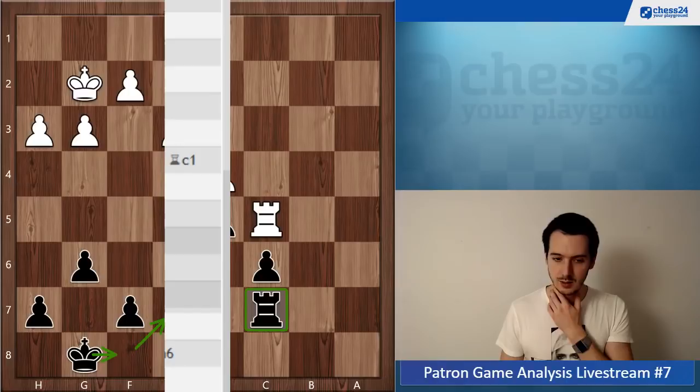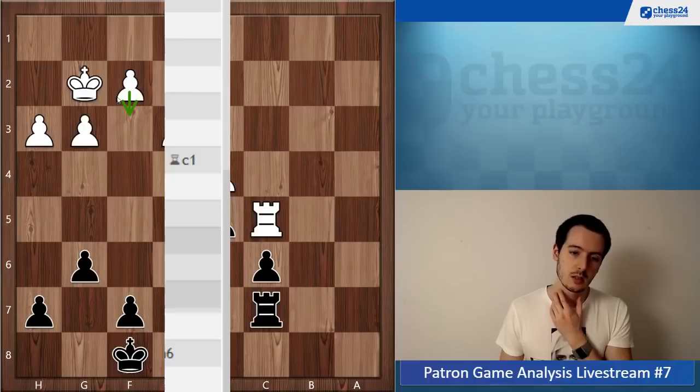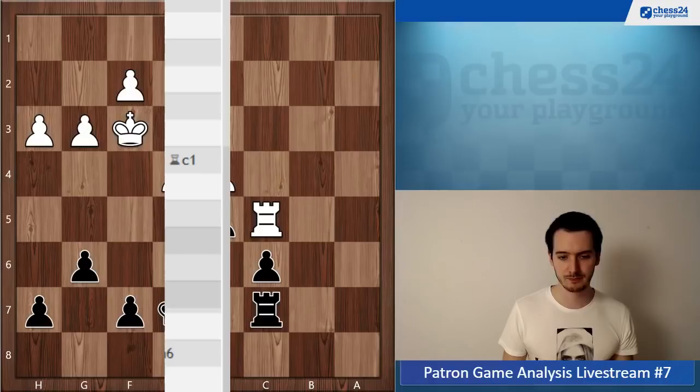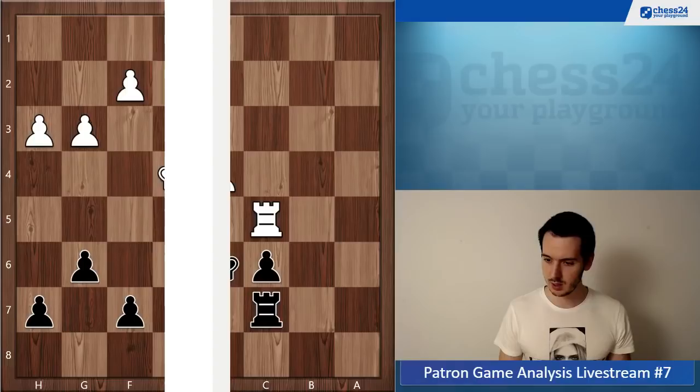King g2 — you were afraid of white going e4. But that's okay. He cannot play it yet, and if he plays f3 he can still go f5 if you want to. Maybe you mean this and d5 — but just king e7 and it's white who's fighting for a draw. He cannot keep the pawn. And if king f3, king e7, e4 — you just take. Obviously there's no problem here. You said there was some time trouble involved — okay, that's also very normal of course.